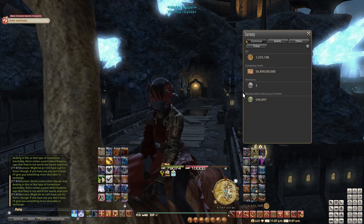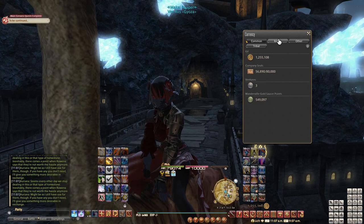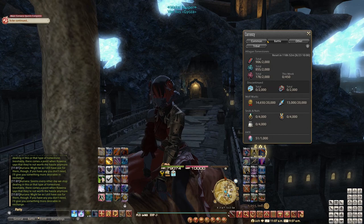When it comes to other forms of currency, getting more Ventures, MGP, and Bi-Colored Gemstones is a good idea, and you should have as much of that as possible in case of a new mount, minion, or other goodies appearing as the new patch rewards.